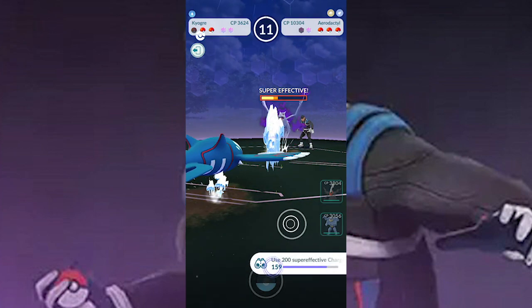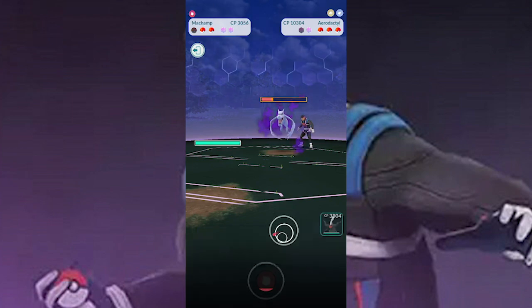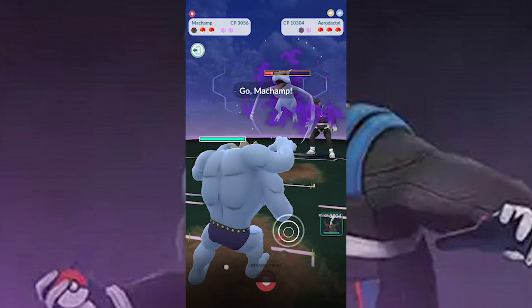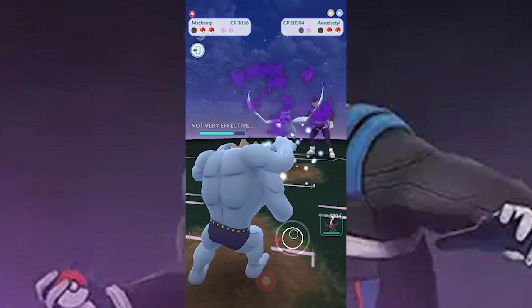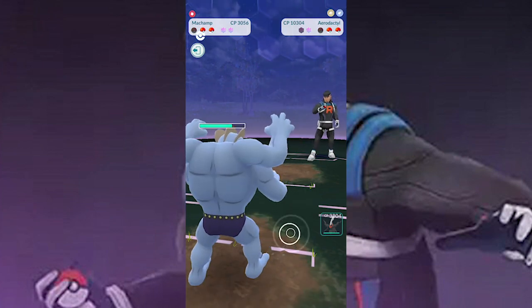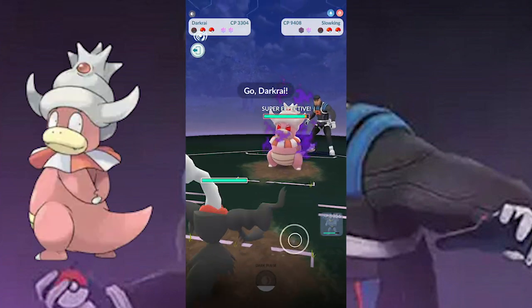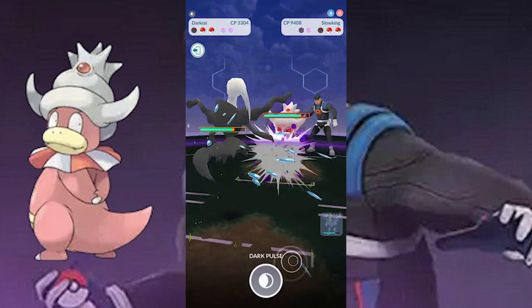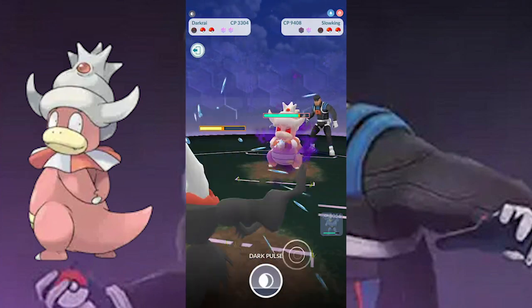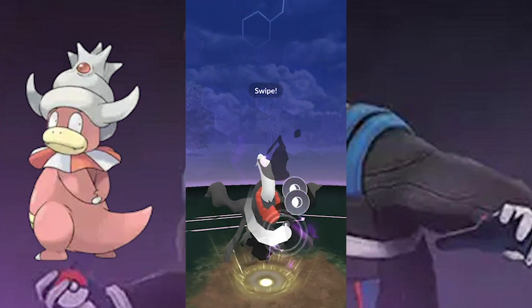As you can see in the video, my Kyogre ended up dying. The reason I switched to Machamp next was because Aerodactyl had a little bit of energy and I could kill him quickly while using his shield. My goal was to have energy saved up and then switch to Darkrai, which will take care of the second Pokémon — Slowking. By the time the third one comes out, which ended up being Tyranitar, I already had the energy saved up to hit him with Dynamic Punch.